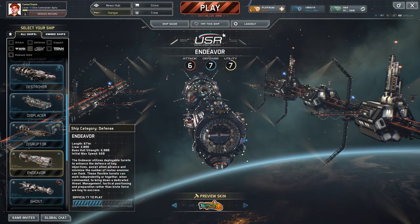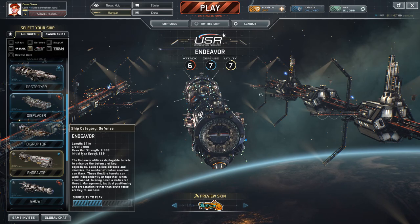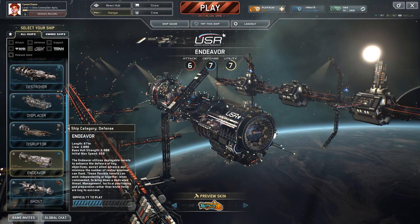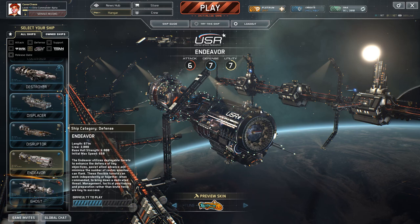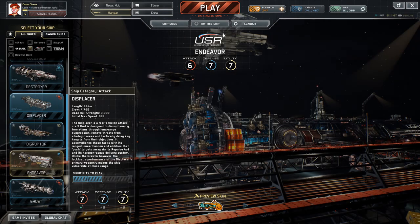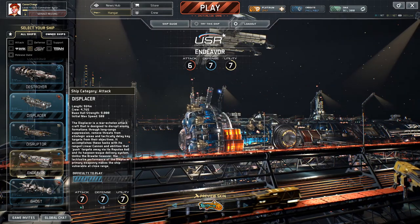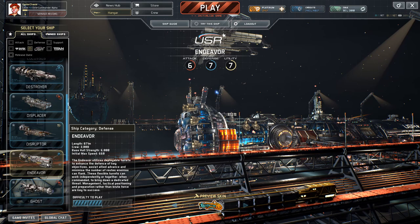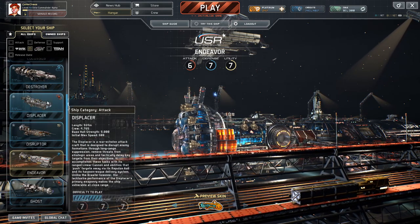Looking in on the Endeavor's stats, although it's quite big and bulky, it's not a ship that's very good in close quarters combat or in a prolonged fight if the enemy are focusing on you. It comes with a base HP of 6,000 and the initial max speed is 660. Comparing it to the Displacer — a similar-sized attack ship — it moves faster than the Displacer but has considerably lower health.